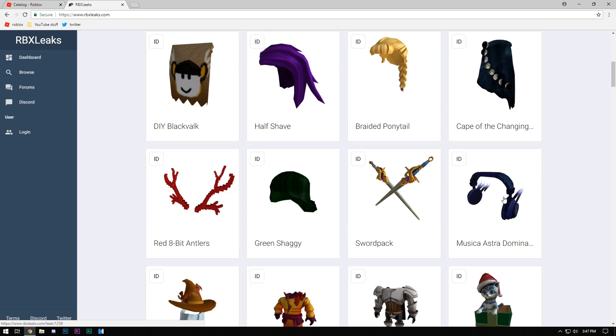Green shaggy is probably part of the sale. This weird item called sword pack is actually pretty cool — I would buy it. I feel like this is probably coming in the sale as well, maybe 500,000 Robux, maybe 2,000 if they're feeling greedy.